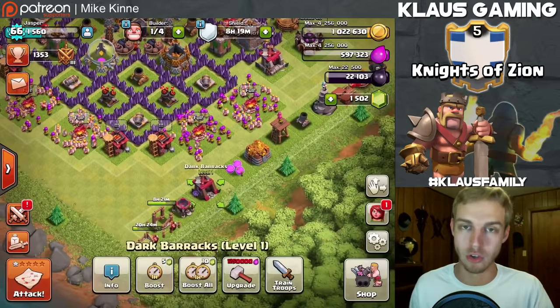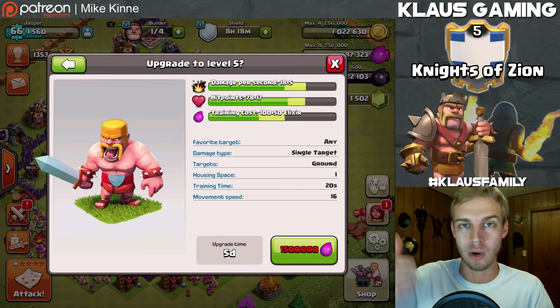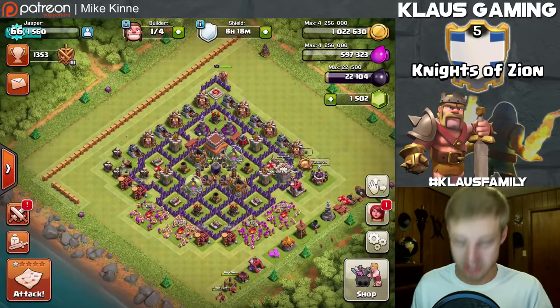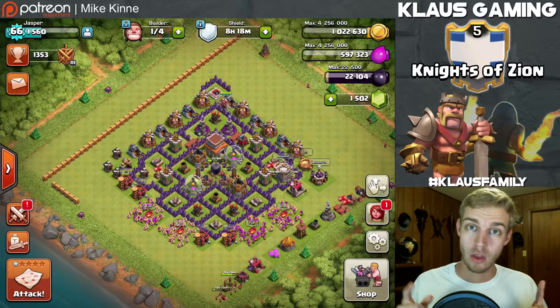Today we'll focus on one new upgrade - I'm hoping to upgrade the dark barracks to level 2 to unlock hogs in that barrack, because doing a hog army for war on one dark barracks is terrible. Also getting a research project started - probably barbarians, because the king's special ability will get an upgrade with it. I've got a lot I need, a lot of elixir. I doubt I'll be able to get it all.